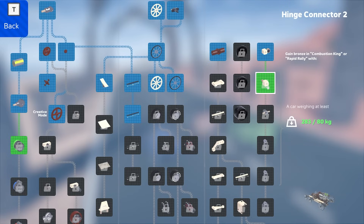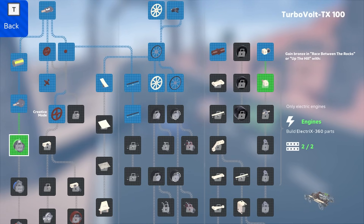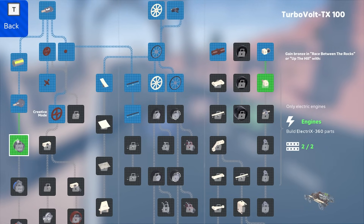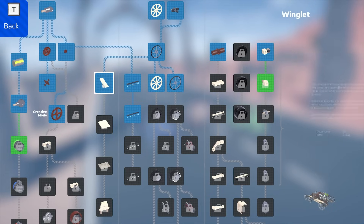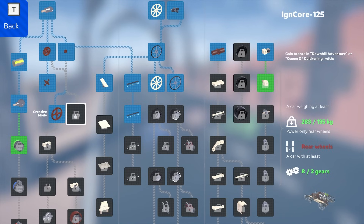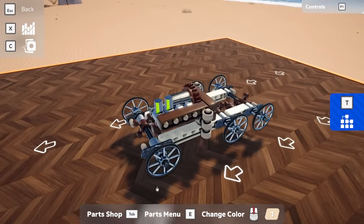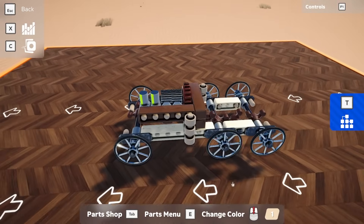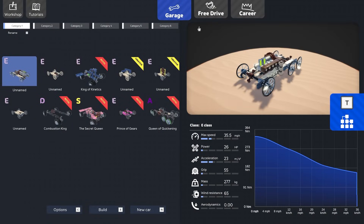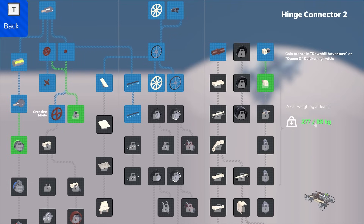Our car weighs at least 80 kilograms — we weigh 283 kilograms — and we beat the Combustion King, so why didn't we get this part? We should have gotten that. This one over here — we need to do Race Between the Rocks or Up the Hill. Let me try one of those because I really want this motor. A car with at least two gears, rear-wheel drive — let's go to the garage and disconnect this piece here, which should make us rear-wheel drive.